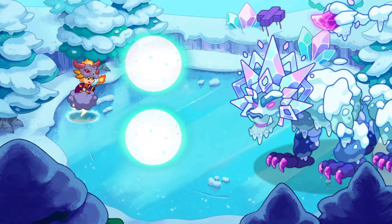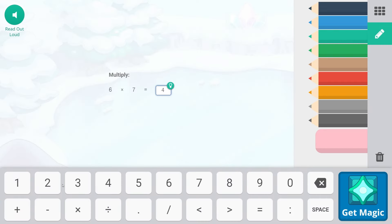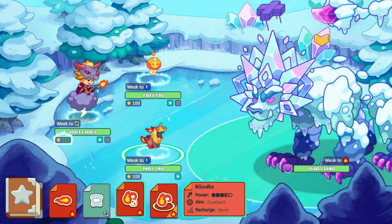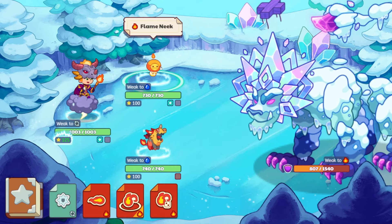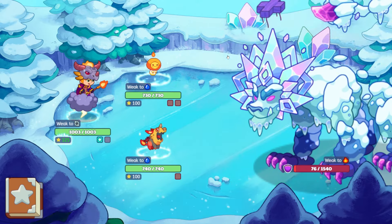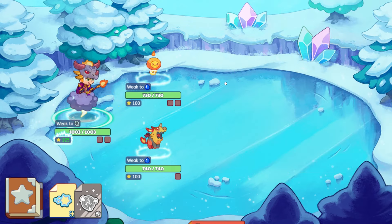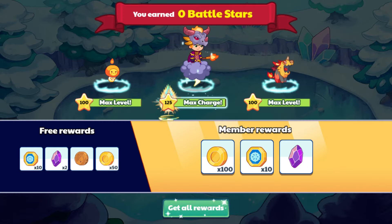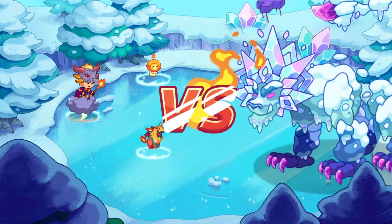Let's go ahead and click on this and show how this works. I have not taken off my boots, but sometimes I do that to let the pets go first in battles, just to ensure the pets are acting before me. We're going to do Kindle here and let that rip — 732, pretty good damage there. Now we have Flame Neek and we're going to do Kindle again. This should seal the deal. Oh, not quite — I must have gotten a critical the first time.